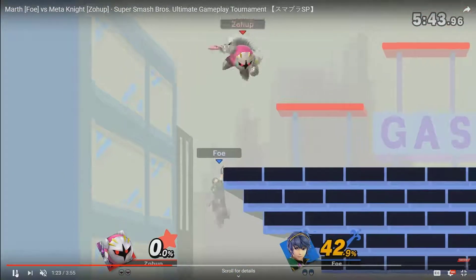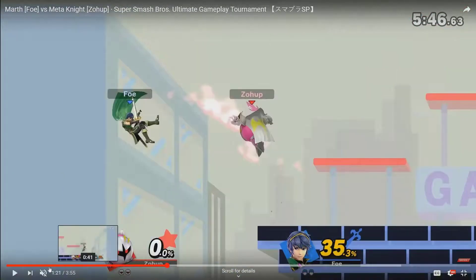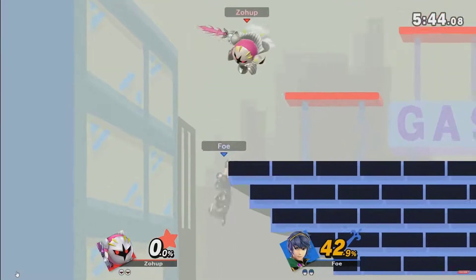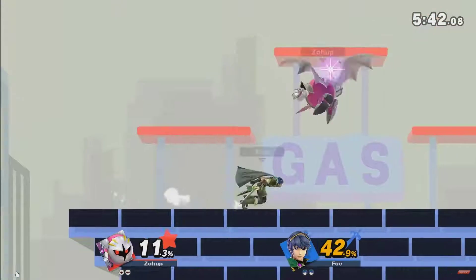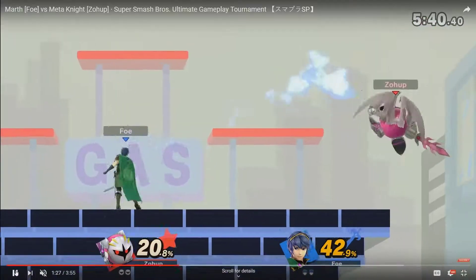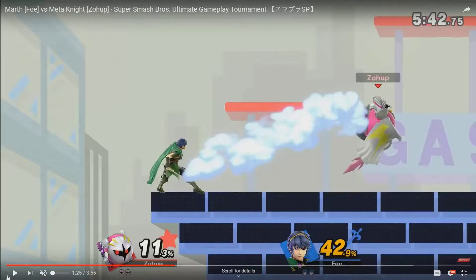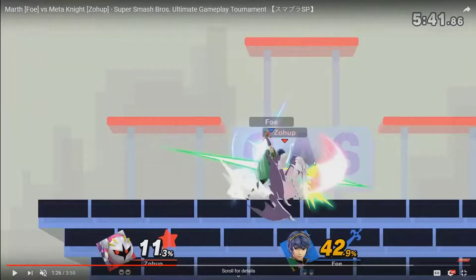Down air doesn't really send anywhere, but down air has never sent anywhere especially not at low percent. Dash up side B as Marth actually does look very strong — it looks that strong for all the Fire Emblem side Bs, the Dancing Blades or Double-Edge Dance if you want to be particular. He runs up and does this side B, and if you space it right it seems so hard to deal with, especially with some of the variations that are really good on shield.